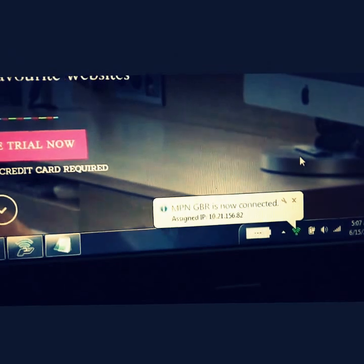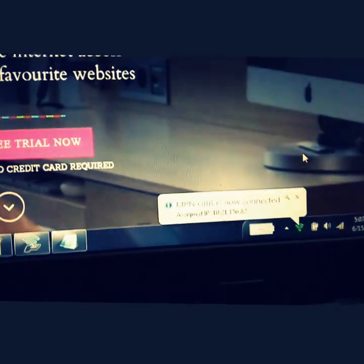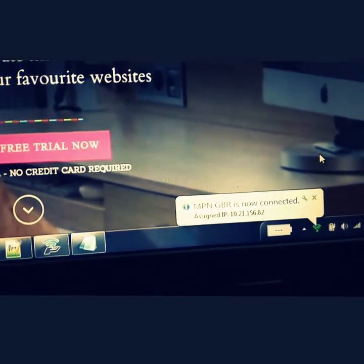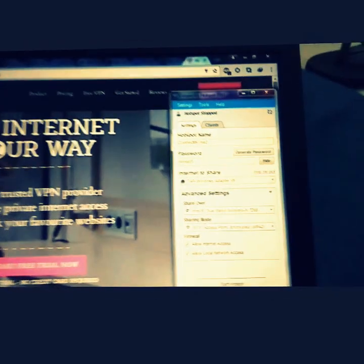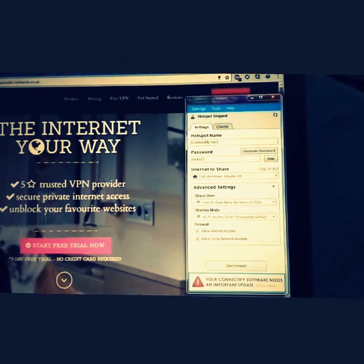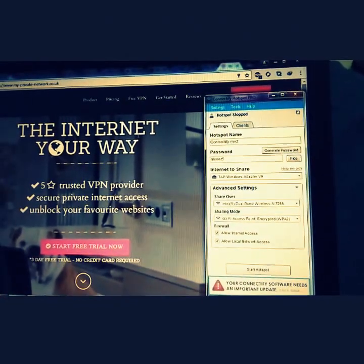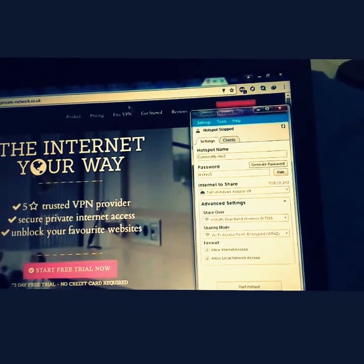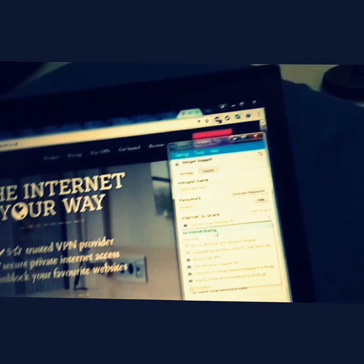Your VPN is now working on your laptop. The next step is to share this internet connection with your PlayStation 4. For that, we'll be using Connectify Hotspot. This is the Connectify Hotspot screen — you can get a full version from a torrent website, and I've put a link in the description. By default it will share your normal Wi-Fi, but you need to share the VPN network instead.